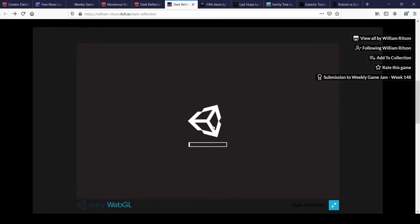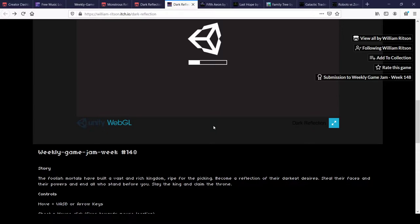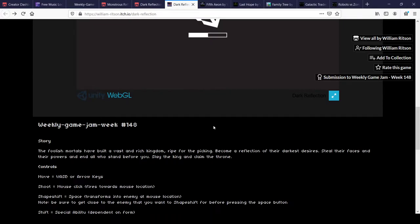Hi guys, this is a submission to the weekly game jam, week number 148. The theme was a mirror, and we decided to go with a game that is based on shape shifting. You need to destroy some wizards in order to go to the king and slay him, then claim the throne.